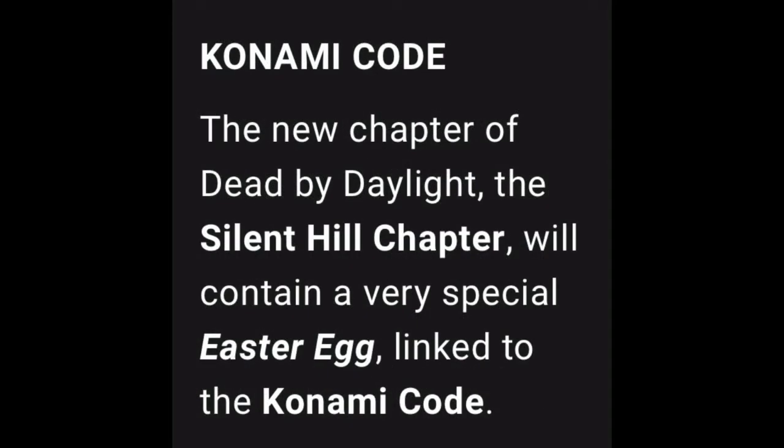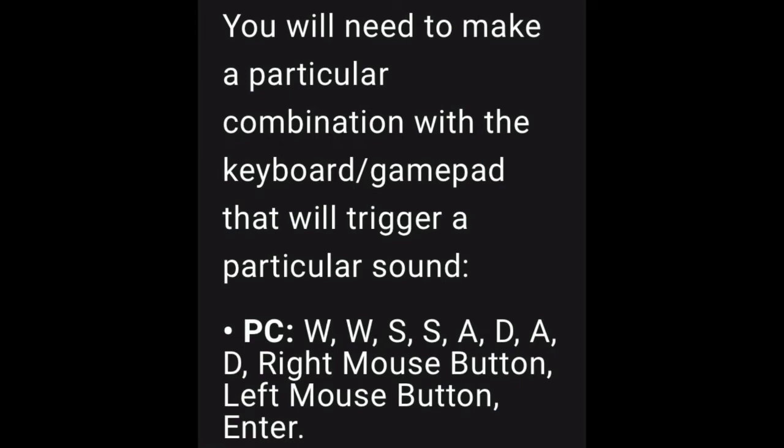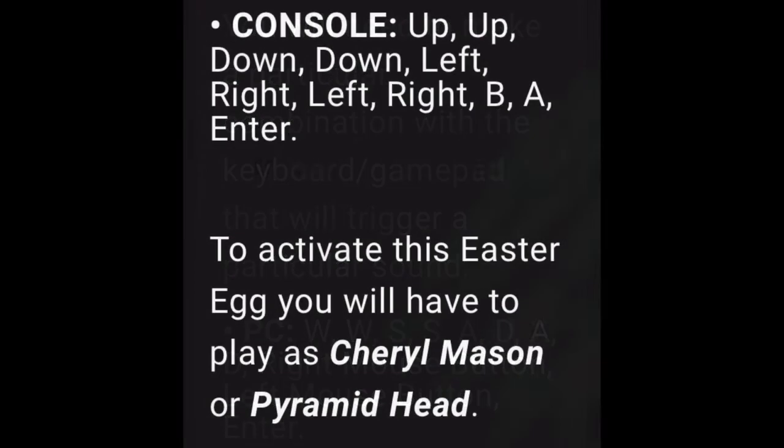The new chapter of Dead by Daylight, the Silent Hill chapter, will contain a very special easter egg linked to the Konami code. You will need to make a particular combination with the keyboard or controller that will trigger a particular sound. On PC: W, W, S, S, A, D, A, D, right mouse button, left mouse button, enter.